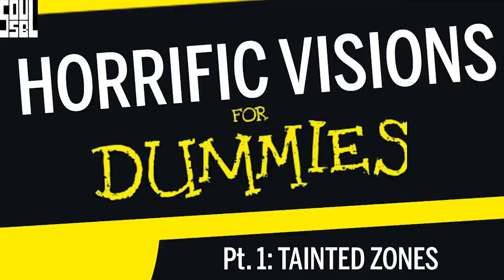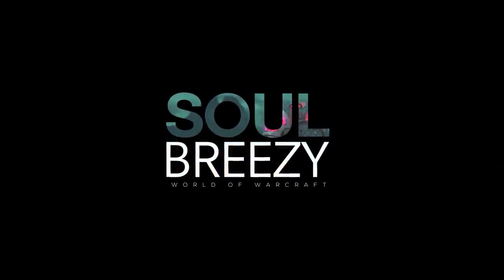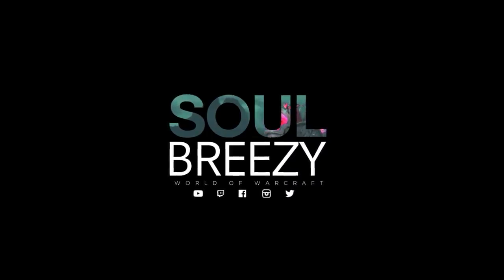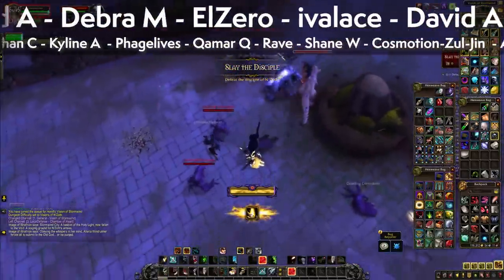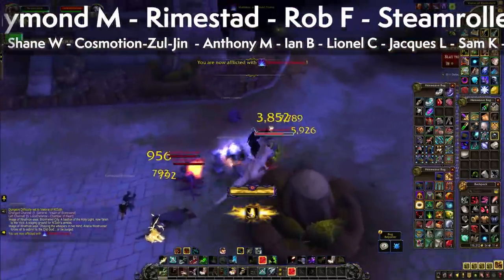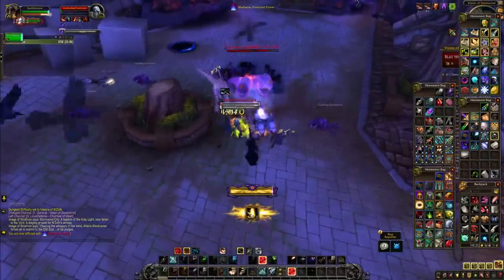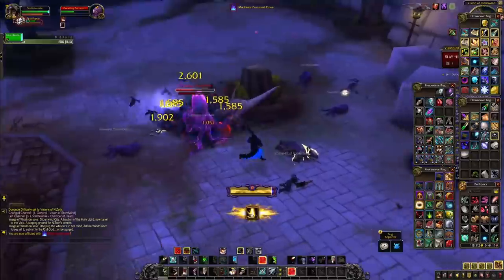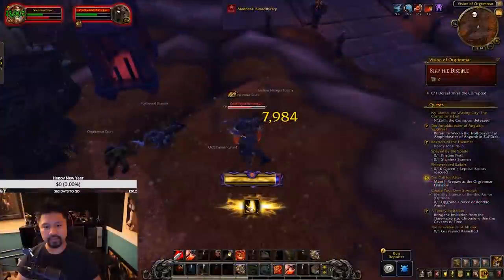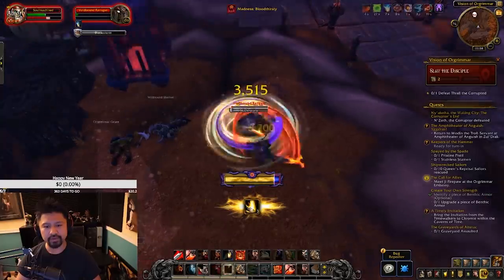Hey, it's Sol, and this is part one of Visions for Dummies, the guide that will walk you ever so slowly through the new gameplay mode coming in BFA Patch 8.3, Horrific Visions. Unlike other guides out there that are all about min-maxing and bombarding you with maybe a little bit too much information too soon, this is a multi-part series separated into the major phases of progression that you're going to experience in these visions. In this video, we're going to take the time to understand the foundation of how visions work, what to do to get started, and how to get this new-fangled legendary cloak of yours as painlessly as possible.